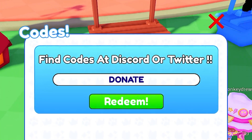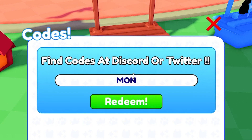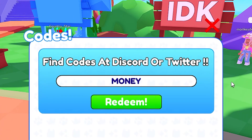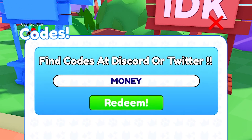The next code is named 'money' — it gives you some free fake Robux in this game again. You can use this code for free money in this game.